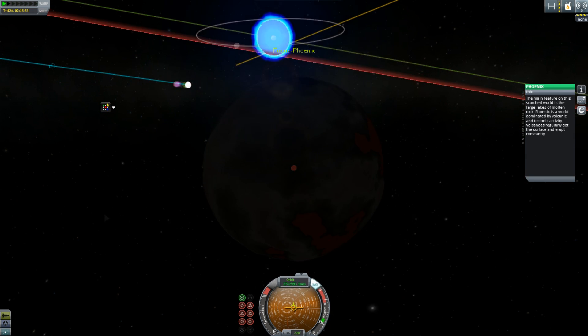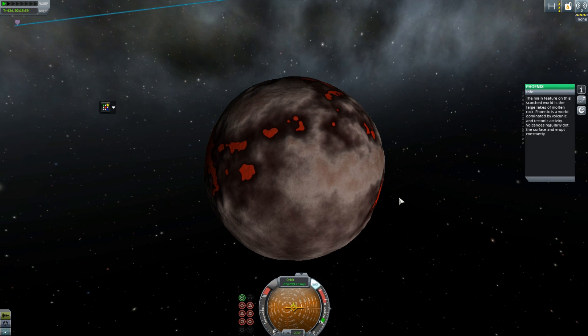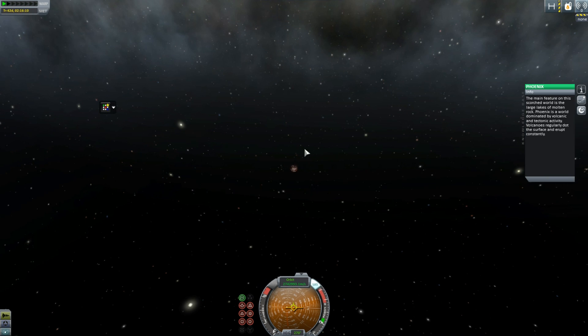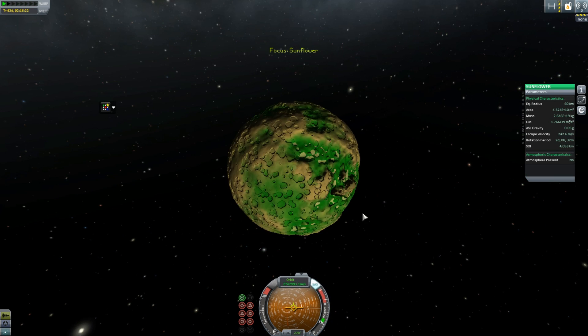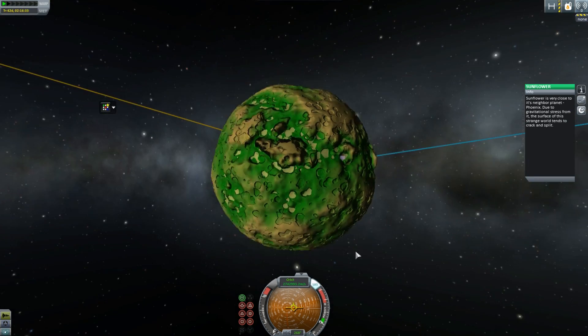Phoenix! What is Phoenix all about? Ooh, lava planet. The main feature of this scorched world is the large lakes of molten rock. Phoenix is a world dominated by volcanic and tectonic activity. Volcanoes regularly dot the surface and erupt constantly. I wonder if they model the heat — that'd be cool if you landed in there and everything just explodes. No atmosphere. Lame. It would be cool to have a superheated atmosphere — very hard to escape from. And next we've got Sunflower. Sunflower is a very close neighbour to the planet Phoenix. Due to gravitational stress, the surface of this strange world tends to crack and split. Interesting.